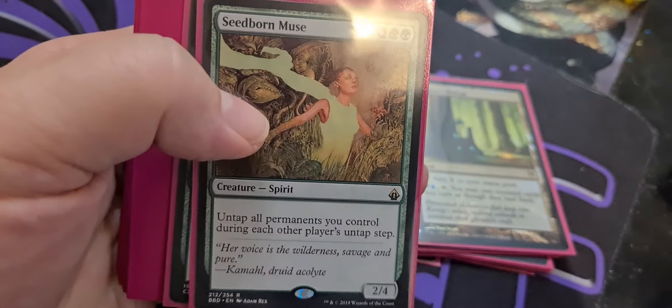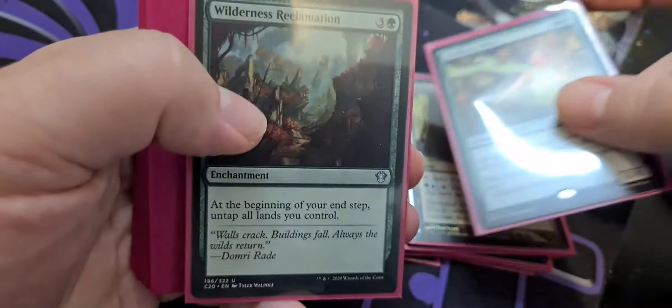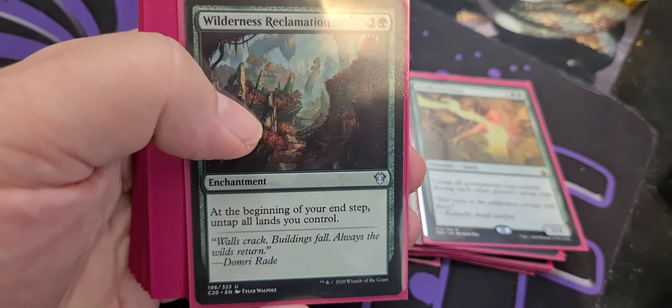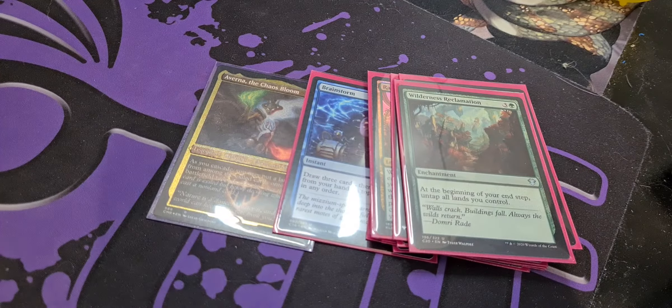Seedborn Muse allows us to untap all permanents we control, including mana rocks, during each other player's untap step. And Wilderness Reclamation — at the beginning of our end step, we get to untap all lands we control. So we already have some library manipulation and we're looking at ways to change up our deck so that when we do cascade, we can get those lands as much as we possibly can.